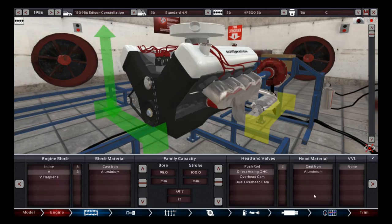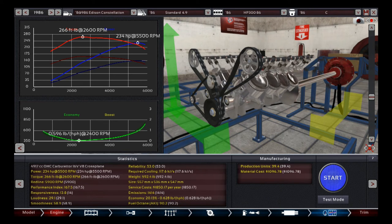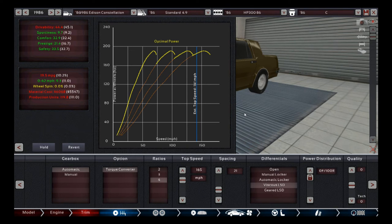Looking at the engine first: we're getting 234 horsepower and 266 foot-pounds of torque — quite a bit of improvement over the V6, pretty dramatic. As a result, wheel spin was completely out of control. The gear spacing had to be even less aggressive by a significant margin, and I also had to go up higher with the top speed setting, making it much more of an economy-oriented setup than I wanted. Even gaining almost 100 horsepower, we only improved to a 9.3-second 0-to-62, which is still pretty pokey for an engine this powerful.